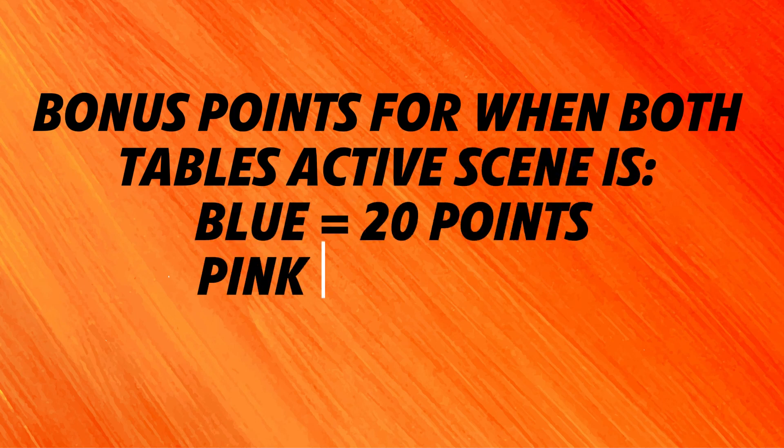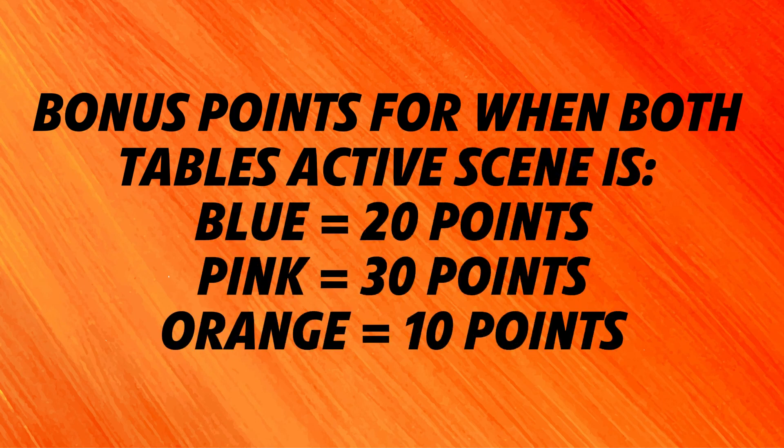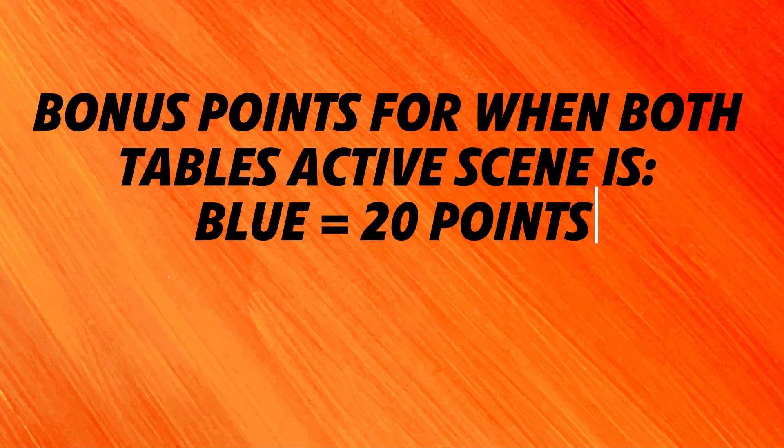Additionally, teams can earn bonus points if the team on the opposite table turns their model to a matching scene. If both tables have their active scene as blue, they will receive 20 bonus points. If both are pink, teams will receive 30 bonus points. And if both tables have orange active stages, they will receive 10 bonus points. So teams will want to talk to the team playing on the opposite table during their match to find out if they will attempt the mission and what stage they plan on changing the scenery to.